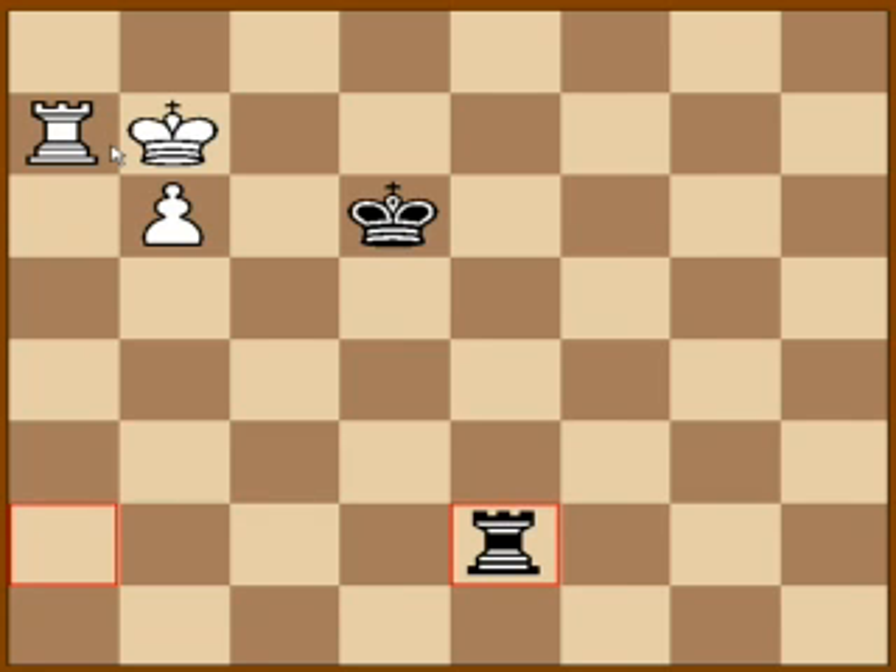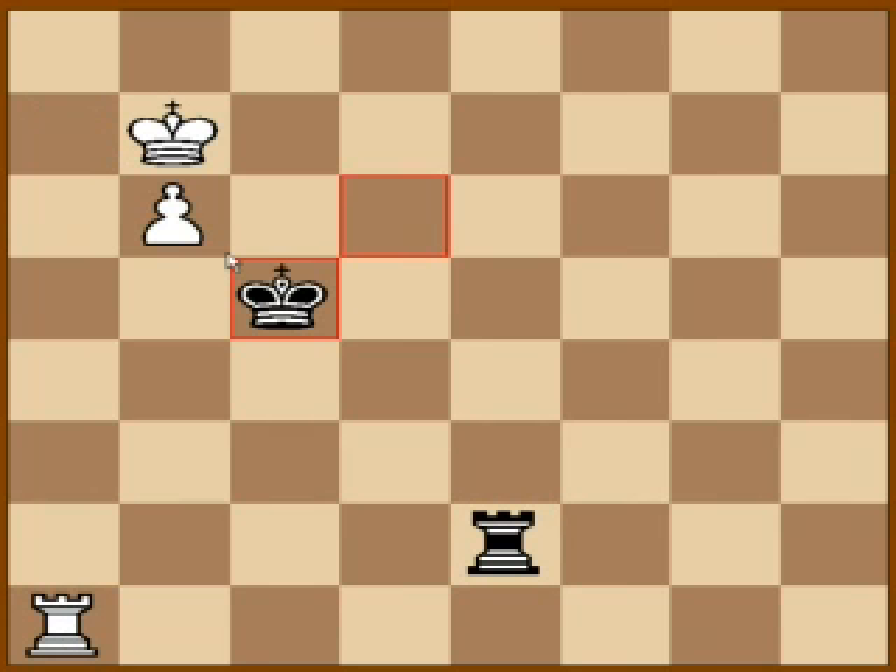These moves make sense without much explanation really. There's no way for black to stop white. White's next move will be b7, and if black plays something like rook e7, then simply king a8 checks and the pawn promotes. There's no way to stop it. The white king is on the a-file so there are no checks from this file nor from the side.